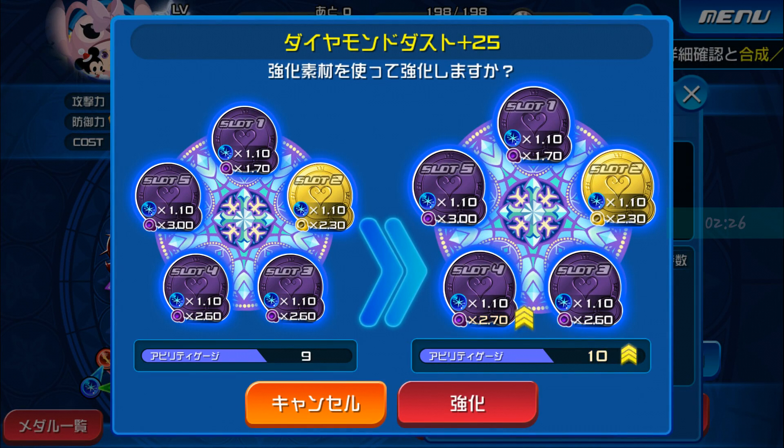And now going to evolve it to 25. So we're looking at a fourth slot of a 2.6 going to a 2.7, and max gauges gets increased by 1.